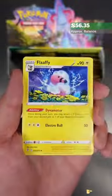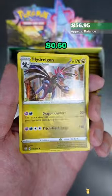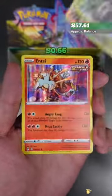Glaceon V — not bad. My favorite Eeveelution has to be Jolteon, but unfortunately Pokemon did not bring the alternate art from Eevee Heroes to this set. Let me know in the comment section what your favorite Eeveelution is, and if you're not chasing an Eeveelution, what is your favorite chase card from this set?